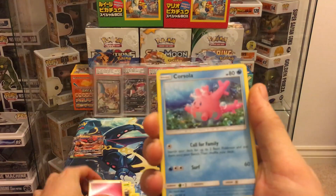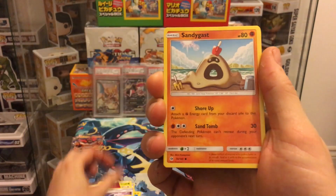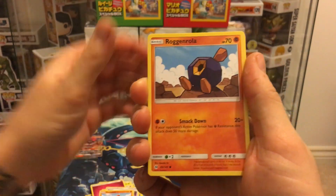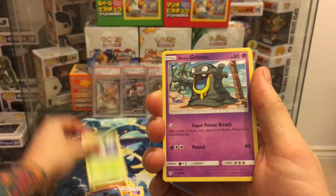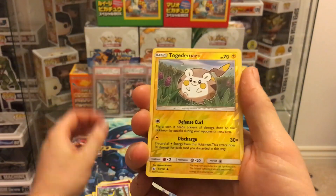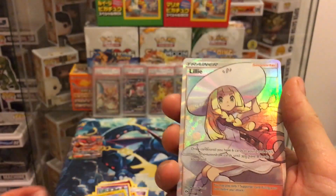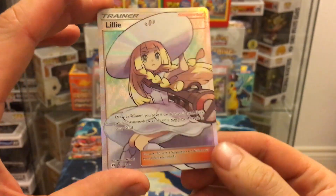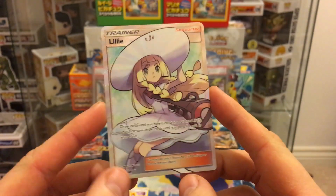Pack three: fairy energy, Corsola, Repel, Pelipper, Sandygast, Bagon, Cosmog, Fomantis, Alolan Grimer, Togedemaru reverse, and the final card is...